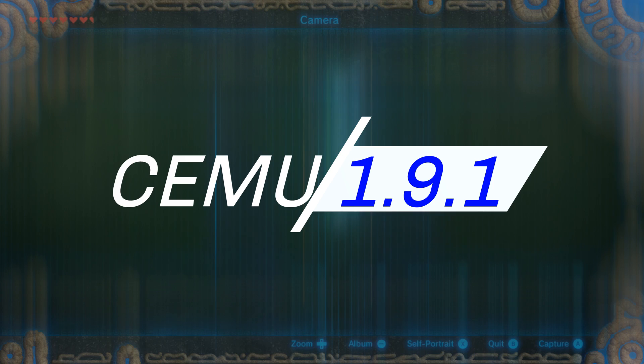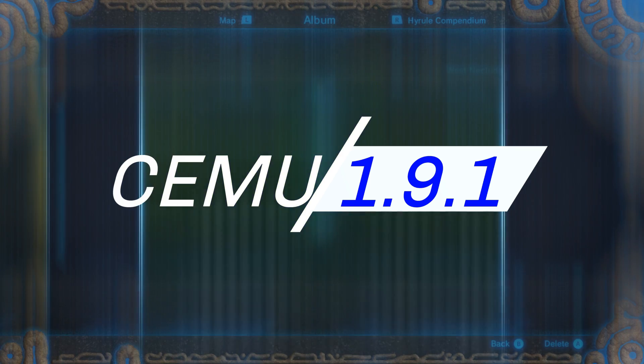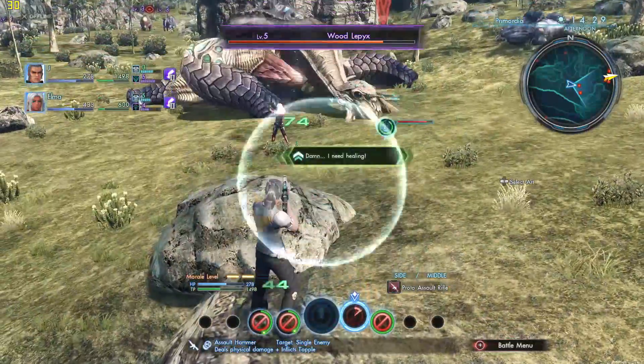Good day everyone, Complaining Gamer here. Just a very quick reminder that the public free version of Cemu 1.9.1 comes out today. I've already covered all of the new updates that it comes with in a previous video, so I'll provide a link to that if you're interested. I'll also provide a link to the changelog below so you can see the changes there as well.